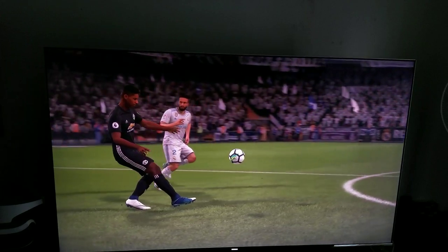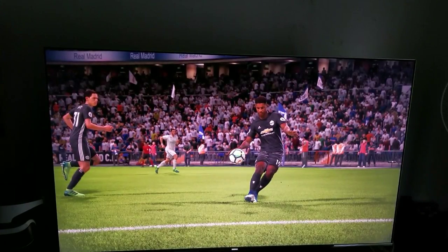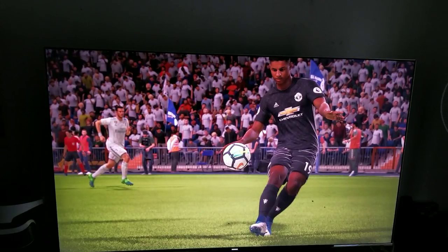It just looks jaw-dropping, man. Graphically, let's boil this down really quick. There are three things that FIFA 18 has that make it great: number one, new Frostbite engine, and PlayStation 4 Pro is taking advantage of that; number two, native 4K, which adds even sharper density of detail; and number three, high dynamic range. When you add all three elements, you truly have yourself a fantastic soccer game.